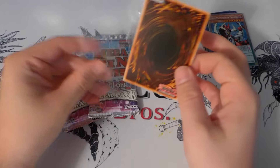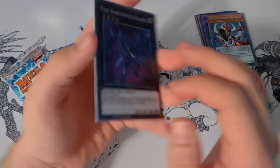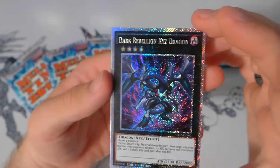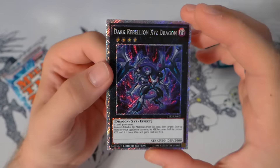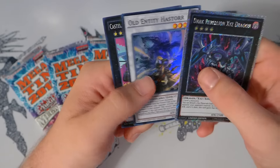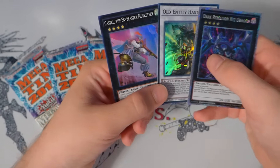If we follow suit with that last 10, I'll be very happy with this pair of 10s, to be honest. We've got our Dark Rebellion Xyz Dragon. The bottom Secrets definitely still look way better than the last Platinum Secrets.